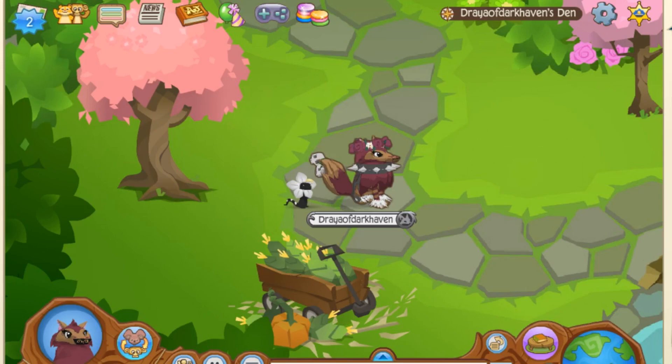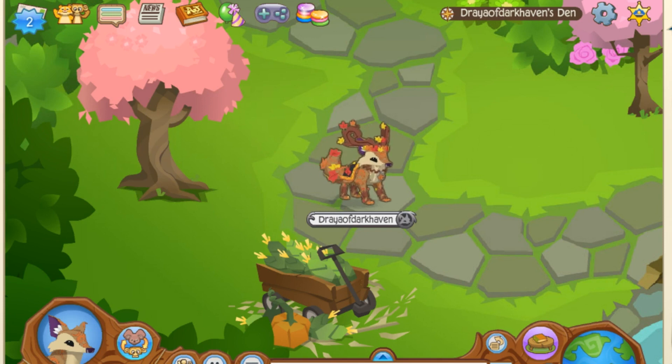The first update we're going to talk about is the autumn armor. Animal Jam has decided to bring back this armor since the season is about to change. For those of you that don't know, this is what the autumn armor looks like. It is by far my favorite armor — I think it looks really cool and very majestic, so I would really recommend buying it.